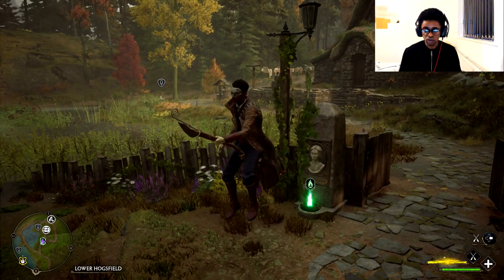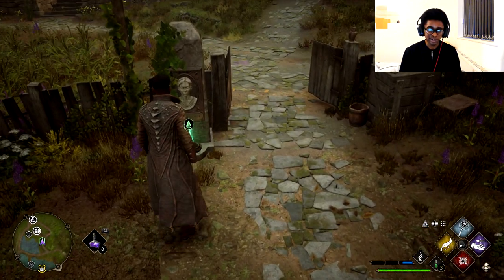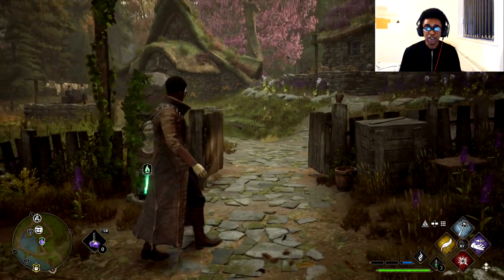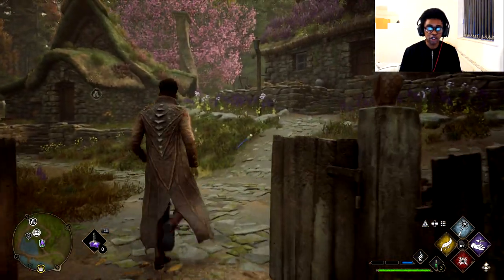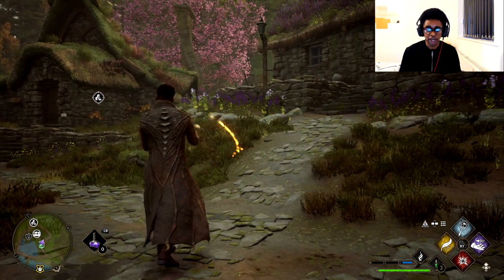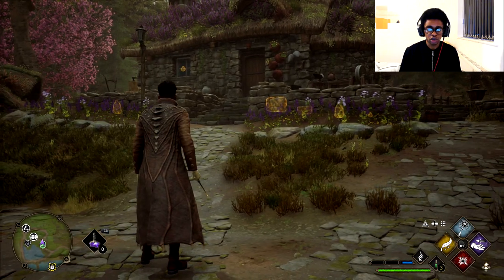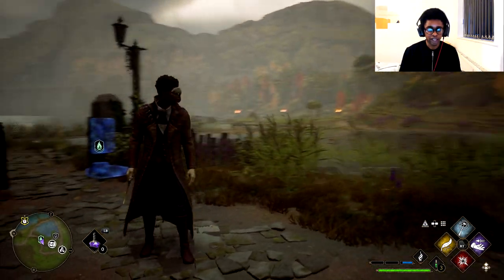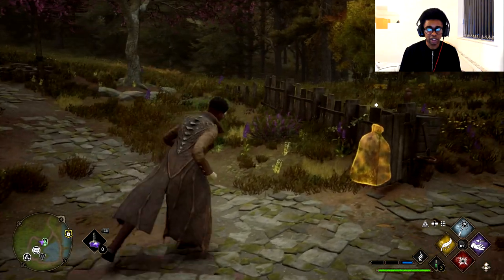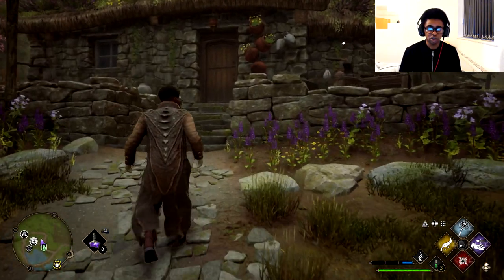You can see I'm now in the area right in front of the Floo Flame, which sometimes does have a conversation with you. Now we need to find the Demiguise. One thing you can do when you're in the village is use your Revelio by pressing left on the D-pad. Revelio will show you a few items that are currently available. When looking for our Demiguise, we can tick off the items that were just highlighted. Let's do Revelio again.